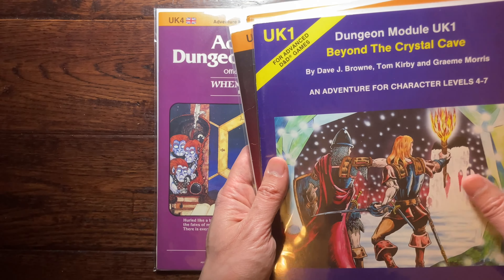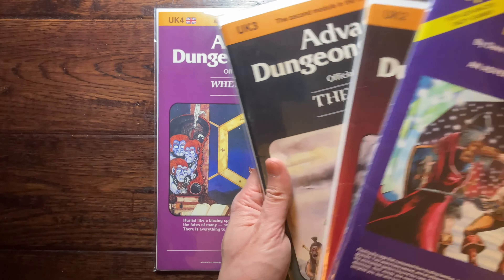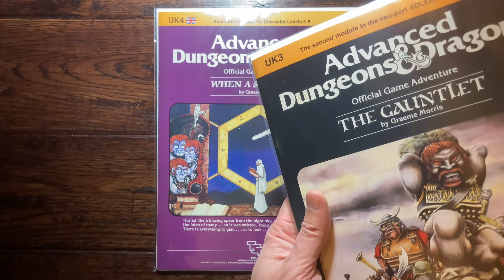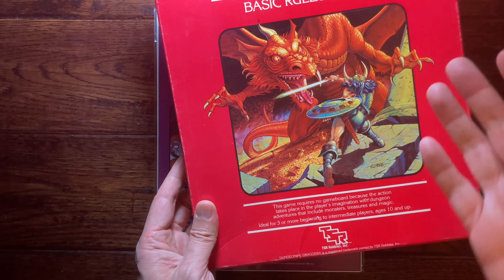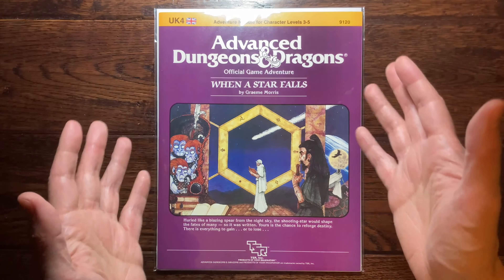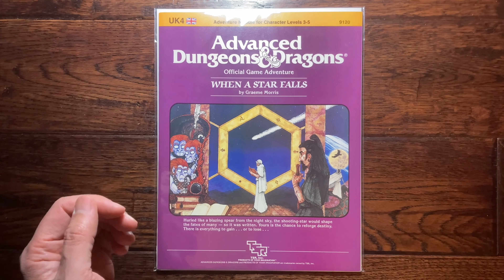Welcome to Dermimic. Today we're going over another first edition D&D module for Advanced Dungeons and Dragons. This is called 'When the Star Falls,' designated UK4, published by TSR in 1984. The UK series is exactly what it sounds like — these are modules published by the UK division of TSR, and they came up with a bunch of cool modules.